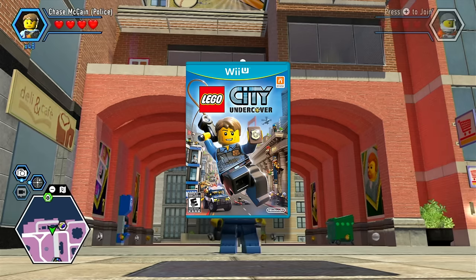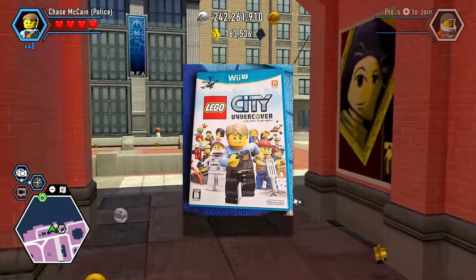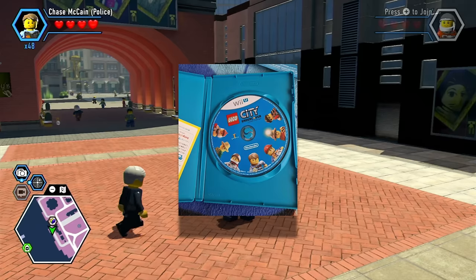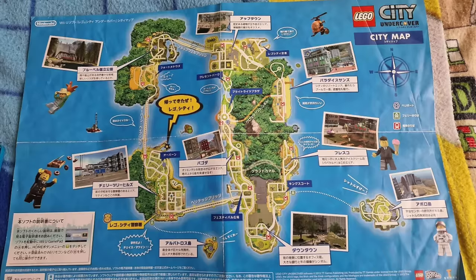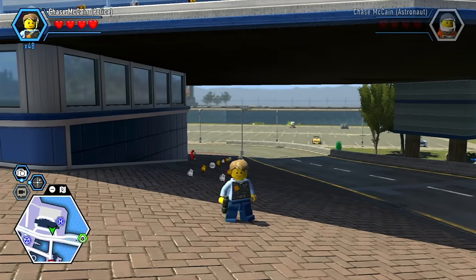LEGO City Undercover has a different cover design in Japan. This is the normal cover design, and here is the Japan cover design — myth confirmed. The Japan one looks pretty cool, and it also comes with a map, which is even cooler.